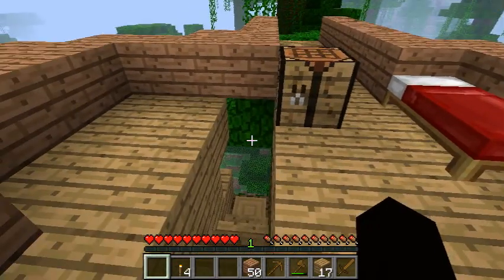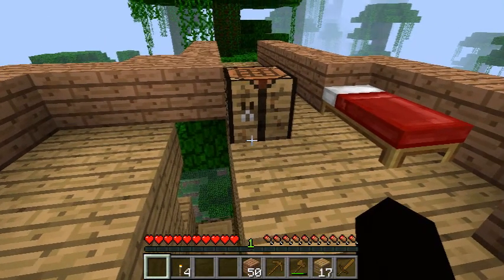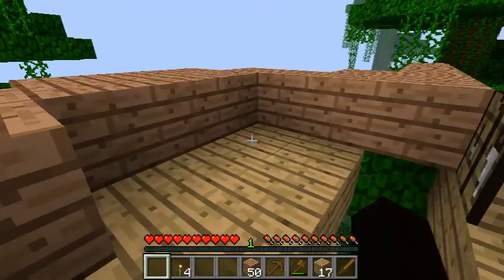I got bored of doing caves. This is the 1.3.1 update, so that means if we take a look at my adventure, instead of it just being wood, it's jungle wood. And oak wood, and there's other kinds of wood, and there's planks.